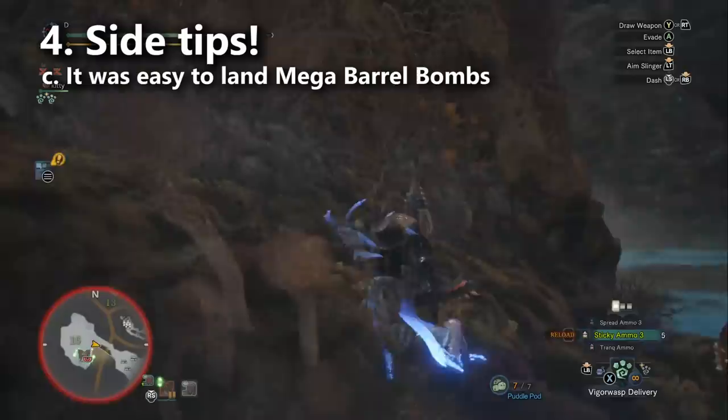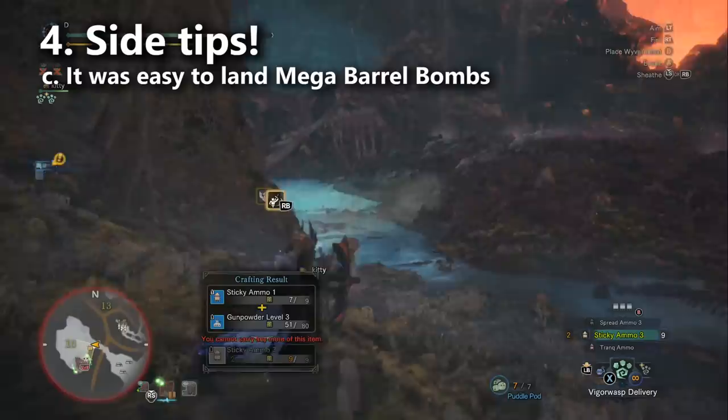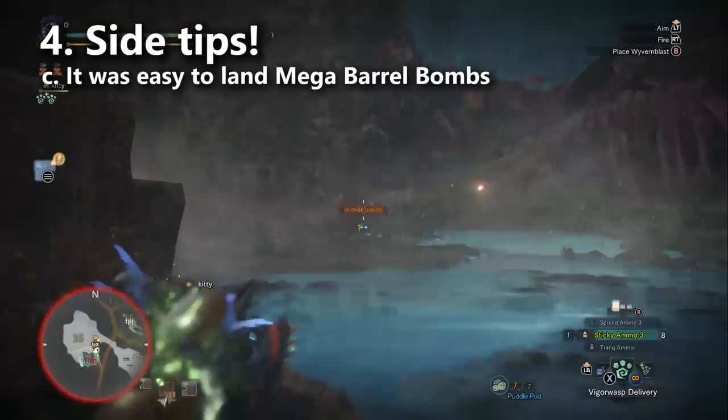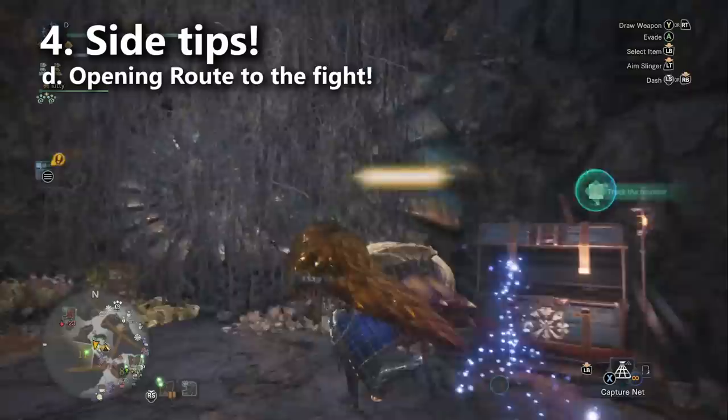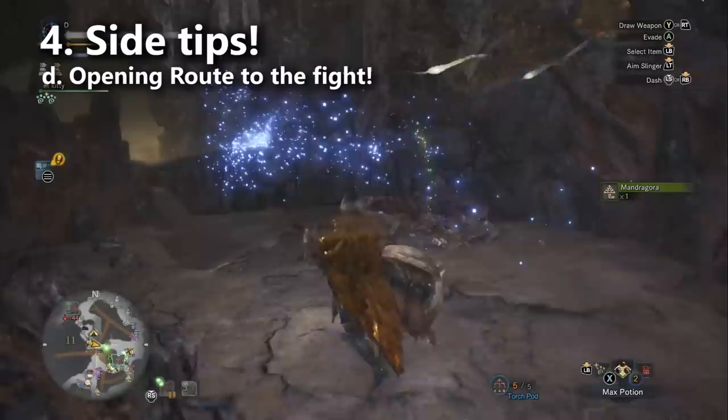I really liked using Mega Barrel Bombs in this fight. Set up your radial menu to craft a bunch of them and use them any time Valhazak is running around and you don't feel like chasing — his body is so large that he tends to be in range of the explosions. Just don't use Mega Barrel Bombs in a multiplayer fight since it knocks everyone away. There's also a quick route for fighting Valhazak at the beginning of the fight — there are multiple ways to reach him, but I believe this is the fastest route.